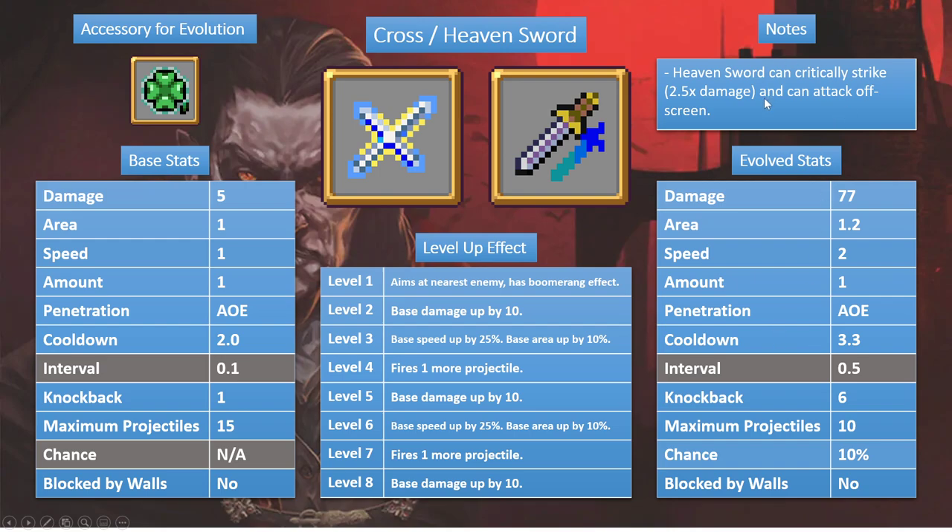One thing to note: the initial swing of Cross and Heaven's Sword is affected by projectile speed. If you get really high projectile speed, Heaven's Sword can actually swing off screen on its first swing, then swing all the way across on its backswing — clearing both off-screen areas in a full screen sweep, which is super cool.